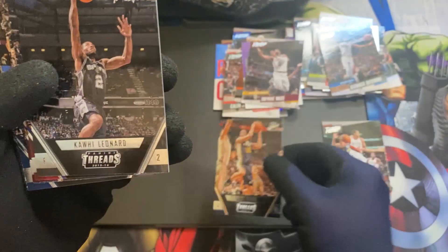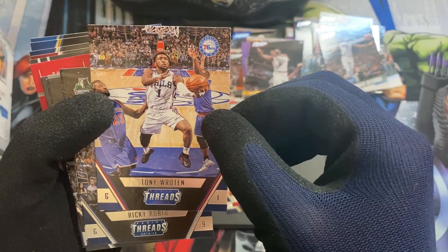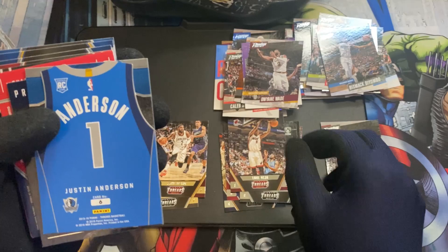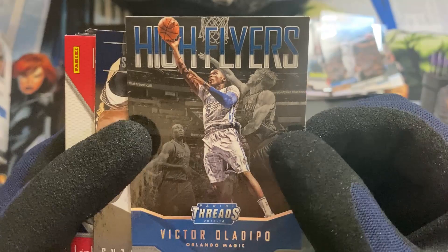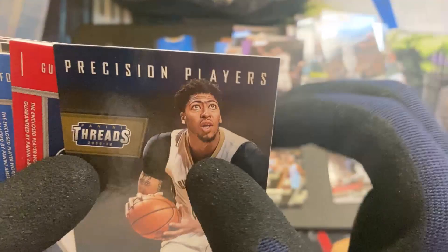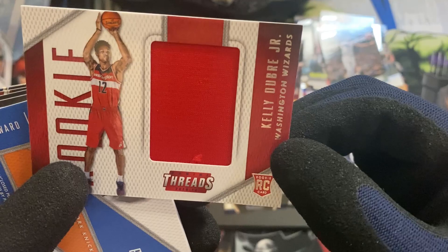We have Alec Burks, Kawhi Leonard, JJ Redick — congrats on the retirement — Kyrie, Tony Rotten, Ricky Rubio, George Hill, Jarrett Jack, Luol Deng. And there you go — an RC for Justin Anderson, number one for the Dallas Mavs. We have High Flyers — Victor Oladipo — nice insert there. And we have Precision Players — Anthony Davis. A little bit of a ding on the corners there, not a PSA 10.